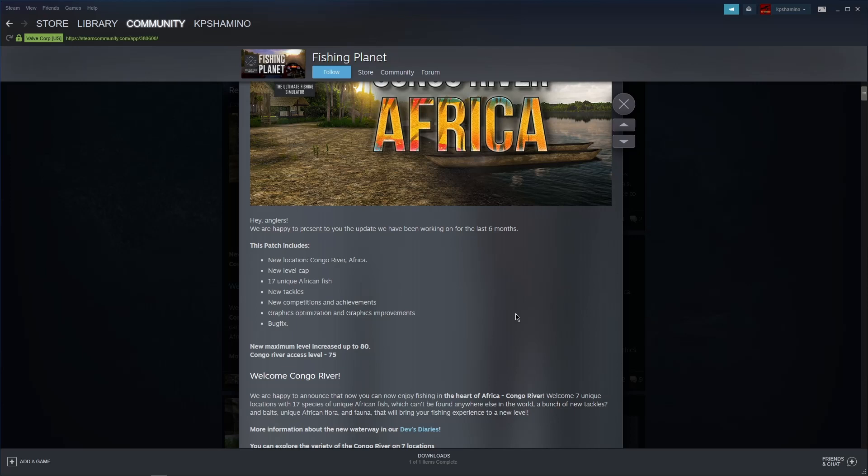I'll show you guys too what's in the DLC because a lot of people are interested - like how many bait coins do you get from the equipment. Because the net, if you're level 70, you're not going to use it since it's a 420 and you already have a 621. But let's get started: the new level cap is now 80, and at level 75 you can enter the Congo.